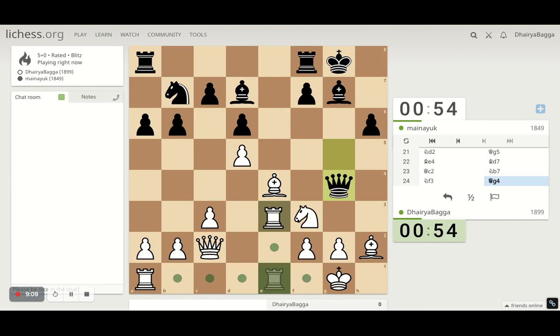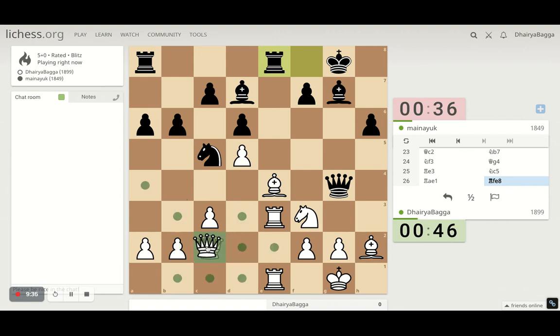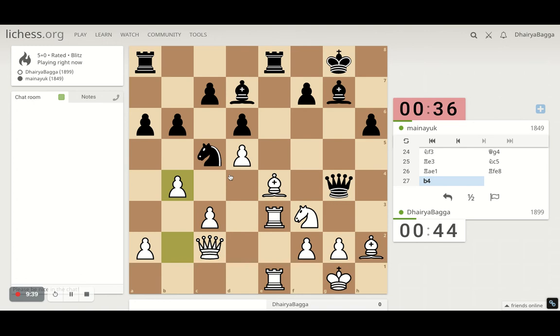I'll just line up the rook maybe. It comes in — I'll double up. Play pawn forward someday. This is hanging — balanced for everyone. Still we are okay because we have got three defenders. He didn't realize that.